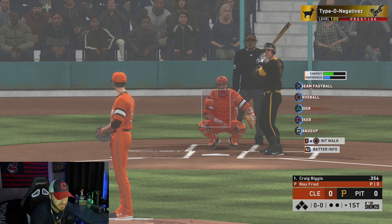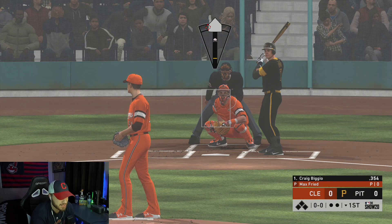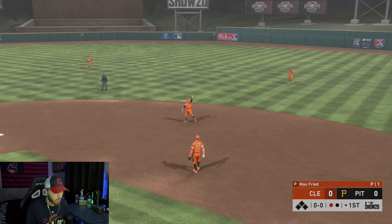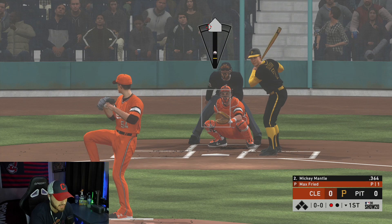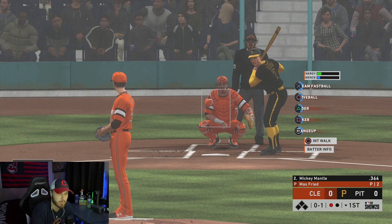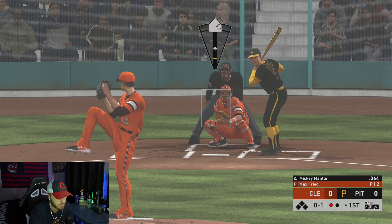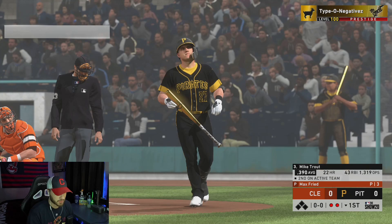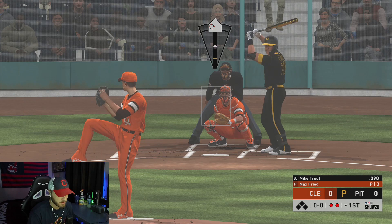Alright, here we go boys. We got Max Fried on the mound getting ready for his first pitch. I'm not going to lie, I'm a little scared — I got an opponent here with the goat lineup. He's been 12-0 in BR, he's a World Series guy. Definitely got our work cut out for us, but first pitch results in and out. I think we're going to stay up and away with the fastball until he proves to me that he can smack that. Let's see what the slider is about. We get the ground out — not bad, three pitches, two outs. Let's see if we can have a stellar inning here by finishing Trout.